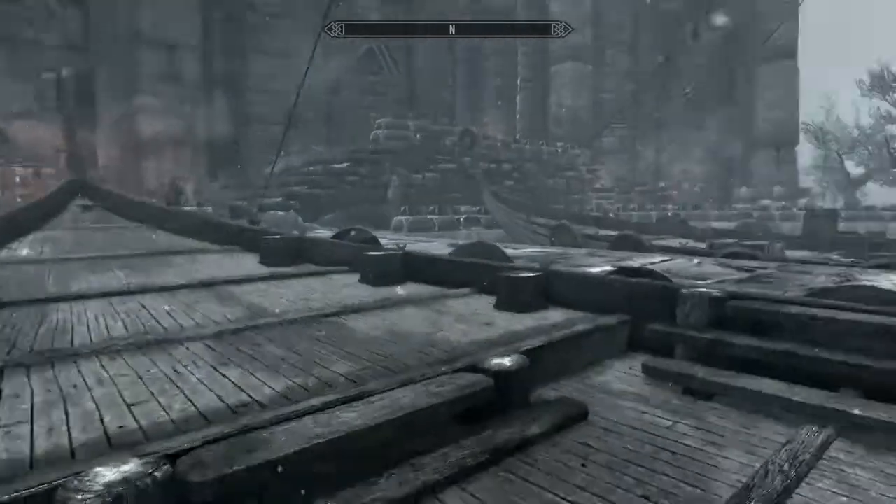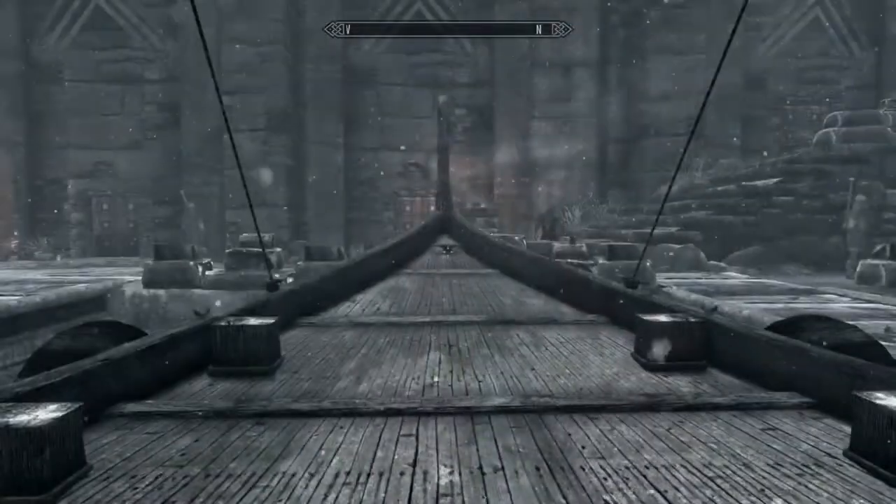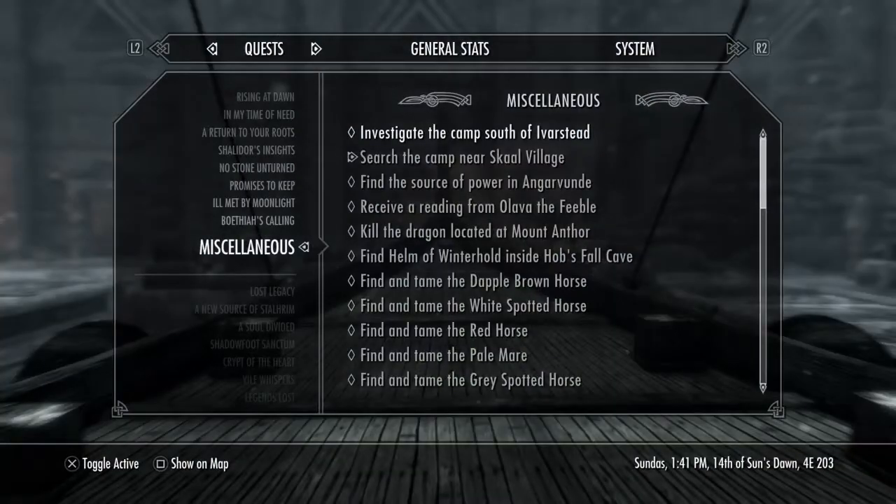Hey guys, Vic here playing Elder Scrolls 5 Skyrim. Today on Skyrim Revisited we are going to go for one of the alternative armors. This one's under miscellaneous quests — it's to get the alternative version of the Stalhrim armor set. Sorry if this is pronounced wrong; it's sometimes hard to pronounce some of these things.